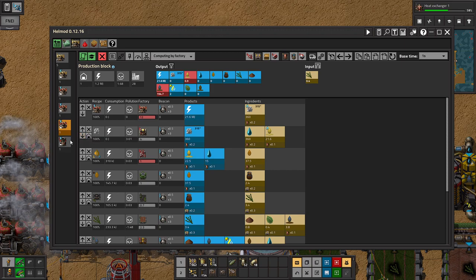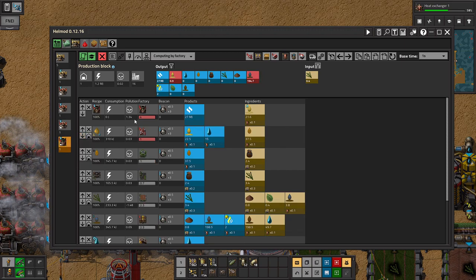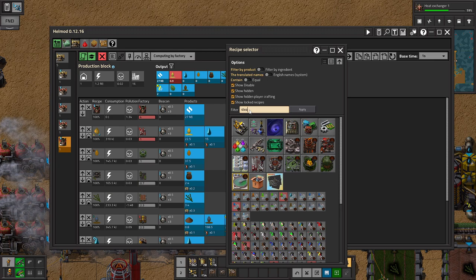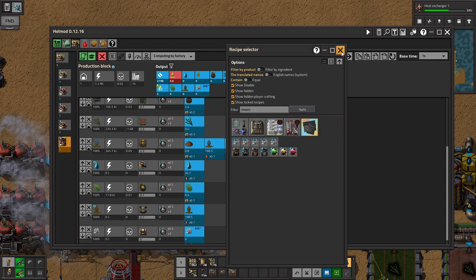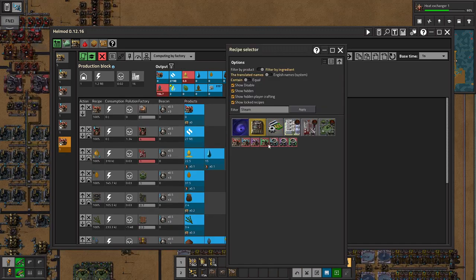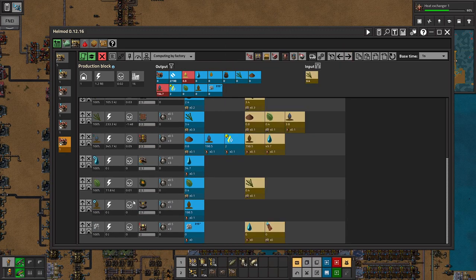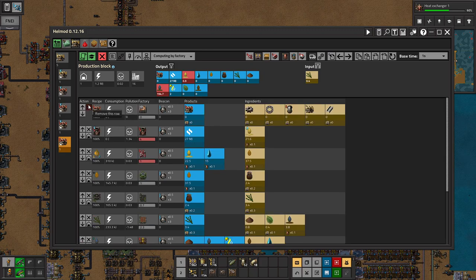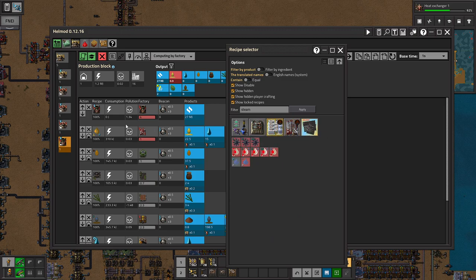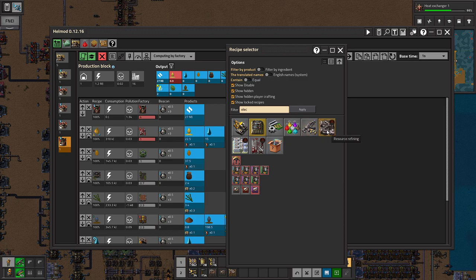You just need a bunch of the heat exchangers. Steam — 315. Except it's not that, it's gonna be this. So goodbye that. Goodbye — it's not that either. Wow, I'm bad at this. Steam — it's under electricity, I think.